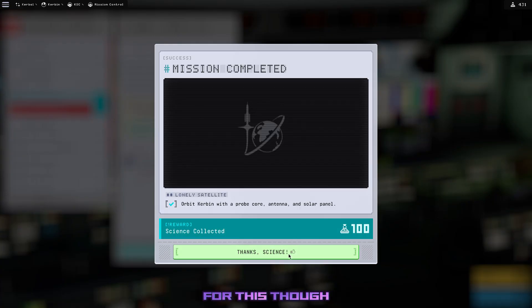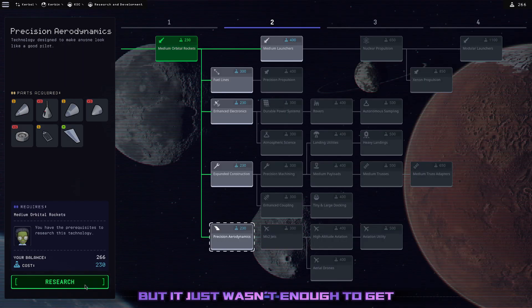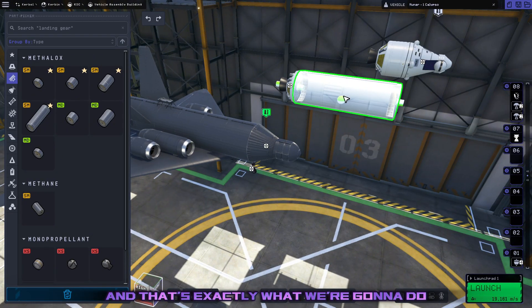We're going to need a lot of new tech for this, so I cash in these two missions and head to the R&D Center. We were able to get a ton of new parts, but it just wasn't enough to get the Panther engines that we need so bad. Luckily, we can cross off both of these missions by simply sending a Kerbal to the Mun, and that's exactly what we're going to do.